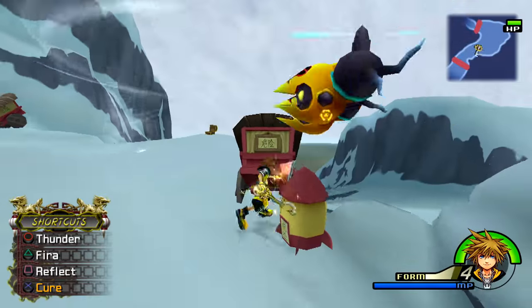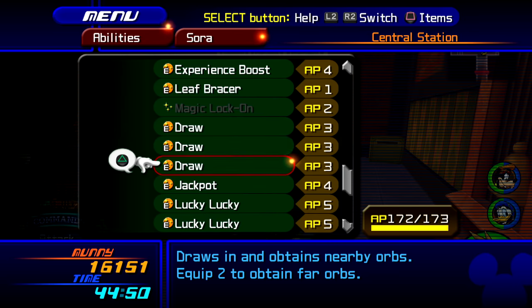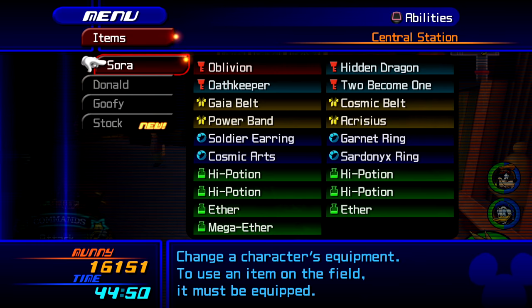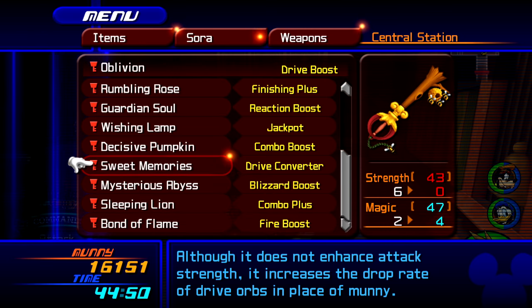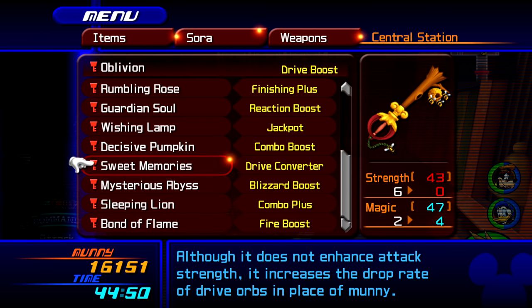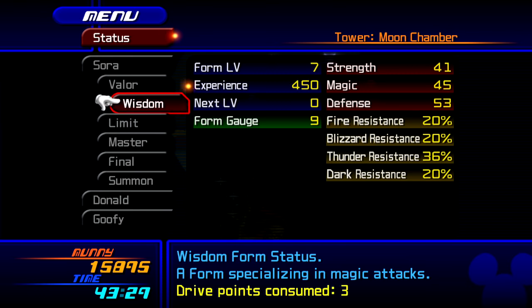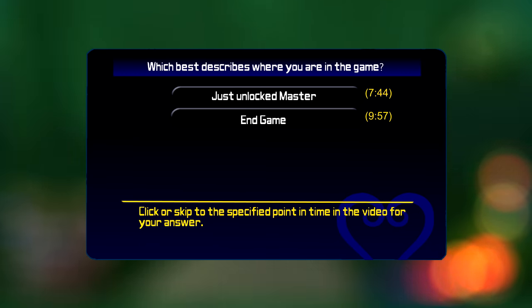To level up Master Form, 1 EXP is obtained from every Drive Orb you pick up. Before you do any of these methods, I recommend putting on as many of the Draw ability as you can, and the Drive Converter ability which converts money into Drive Orbs. Also equip the Sweet Memories Keyblade if you can, which gives you an additional Drive Converter — it is obtained from the 100 Acre Wood. You can always check how much EXP you need for the next level under Status in the Pause Menu.